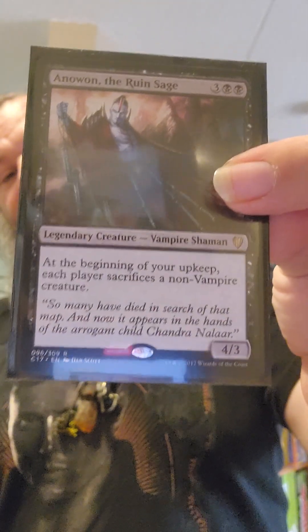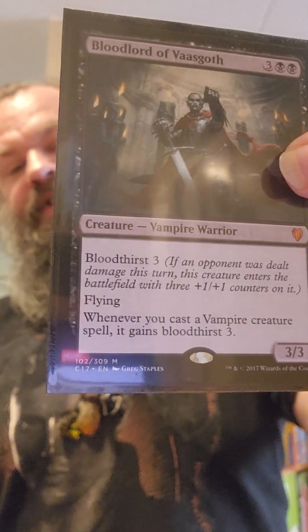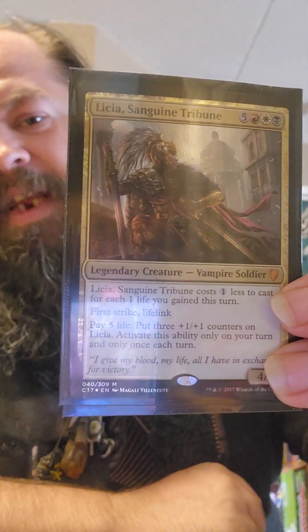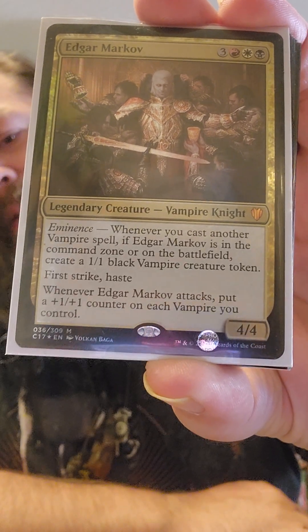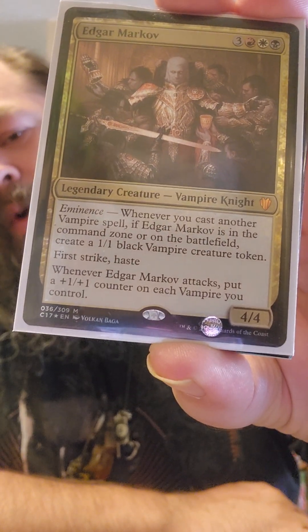Anowon destroys non-vampire decks — we won't be punished at all because I think every creature is a vampire. Bloodlord of Vaasgoth gives all vampires Bloodthirst — it's crazy. Our big drops: Butcher of Malakir — there you go guys, you can see what he does. Lisa Sanguine Tribune. And of course our big boy: Edgar Markov, with his awesome eminence ability — whenever you cast another vampire spell, if Edgar Markov is in the command zone or on the battlefield, create a 1/1 black vampire creature token. Great card.